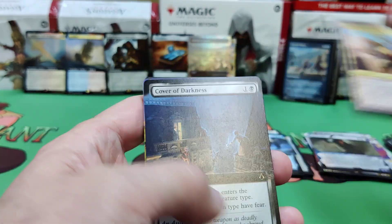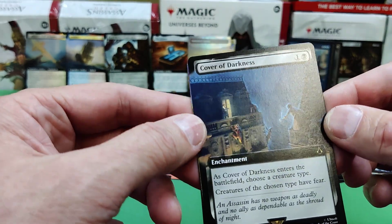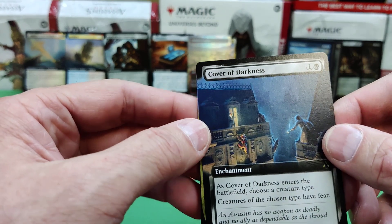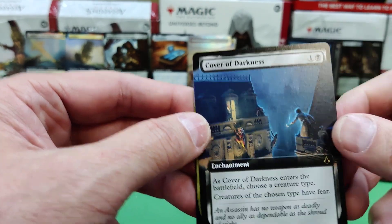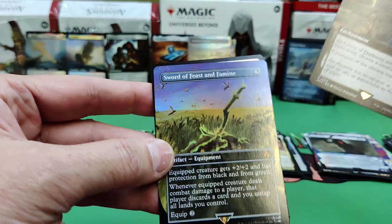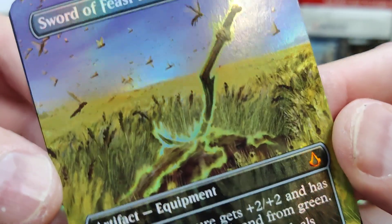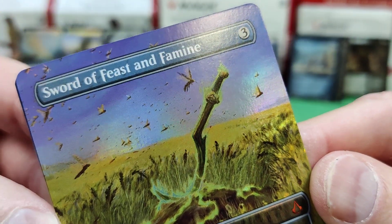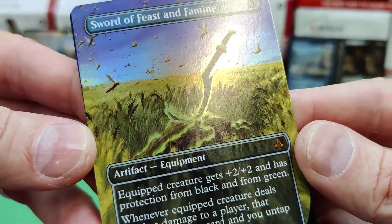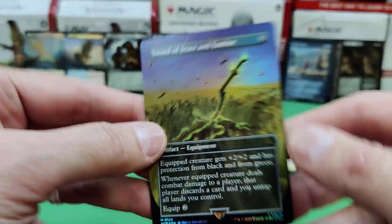Aya of Alexandria. Cover of Darkness — oh, I don't know, this might be the first time this has been reprinted. That was an expensive card in its old set. So Cover of Darkness might be a nice hit. Ooh, look at that — Sword of Feast and Famine! That's nice.